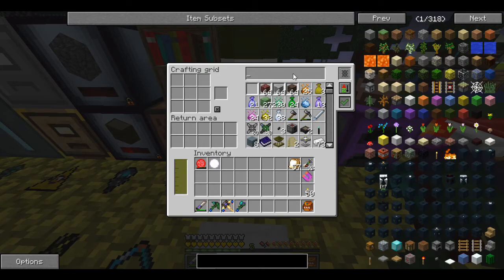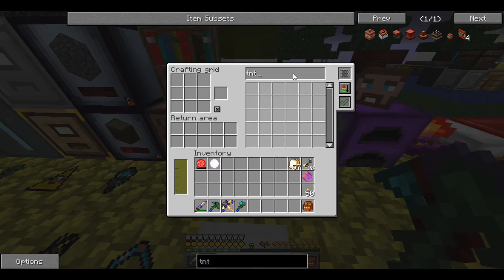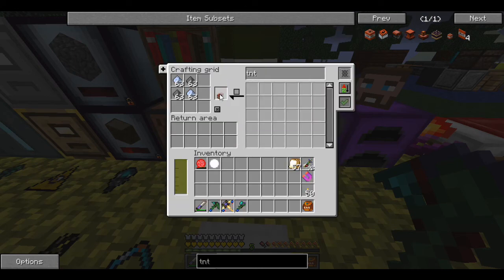We have to blow up some iron — that's how we get compressed iron. I need to make TNT or some explosive. Let me try tiny TNT. I'm kind of curious if these would work — they're simple, and they only need signal flares and red alloy.